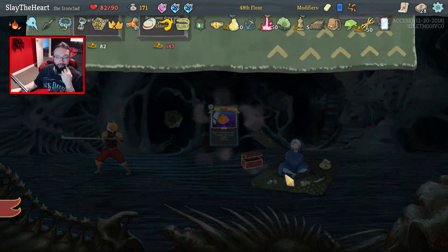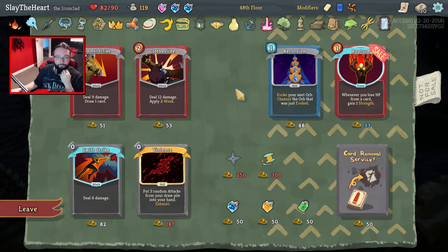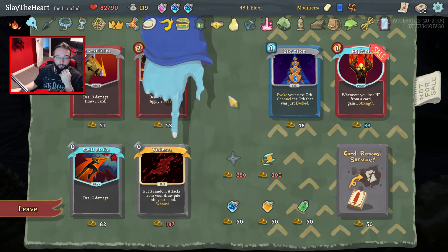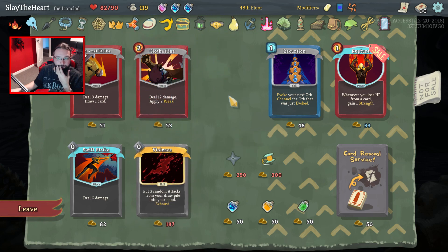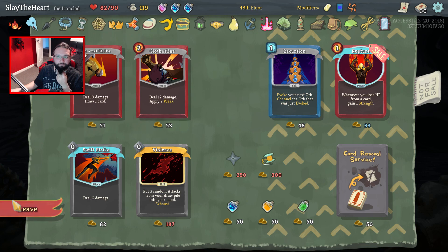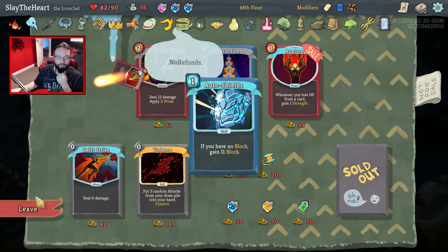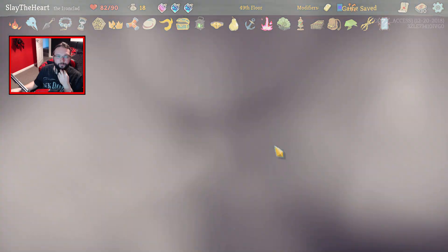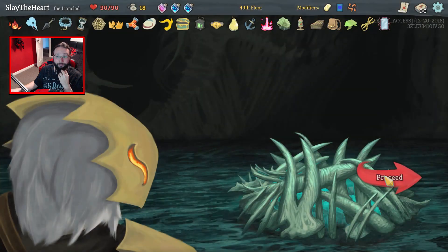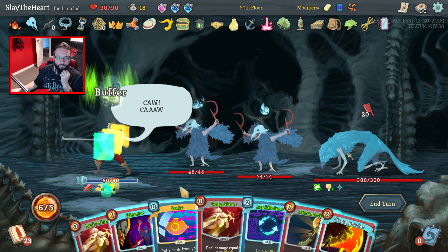Yes, I like that idea. I said earlier I'd like to Shrug it Off. Still liking the idea — there's a Violence, I know I saw it. We don't lose health from cards. It's not upgraded. You know what — remove Auto Shields, give it me, it's a little bit more draw. I was about to say — so what should we upgrade? Because we're not going to rest, but obviously we can only rest. Alrighty then — beautiful.